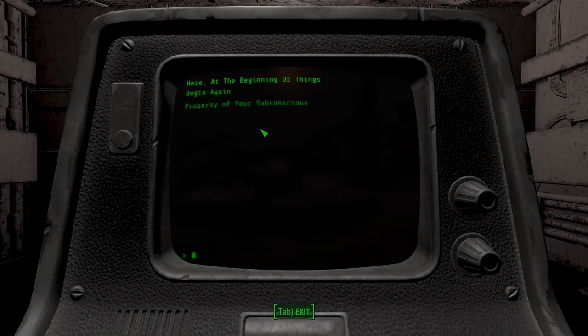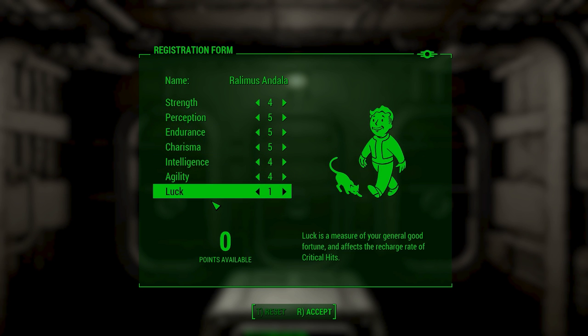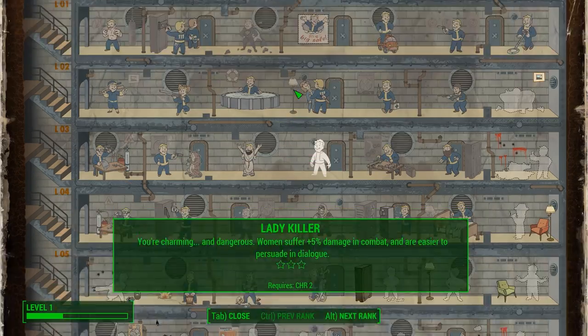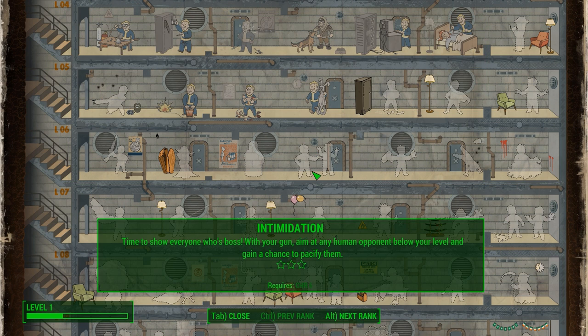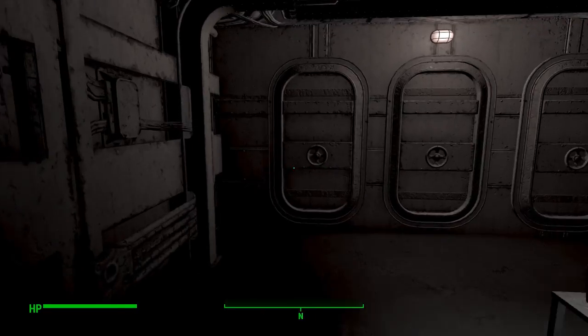This time our SPECIAL is a little bit different — it is 4-5-5-5-4-4-1, and our name is Rallimus Andala. The reason I'm going with that SPECIAL allocation is because Intimidation in the Charisma tree was lowered to Charisma 6, which we'll get with either the SPECIAL book or the Charisma bobblehead. It apparently has some application with survivors in the world, and I want to see if it's actually worth taking in Frost or not. It might be really bad, it might be really good, but either way we're going to check it out and see how fun it is.